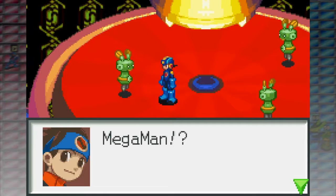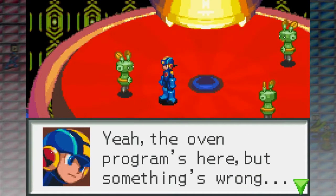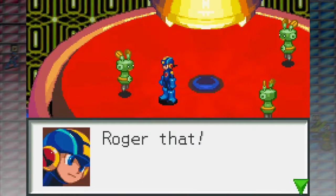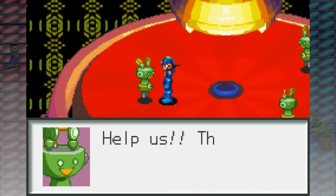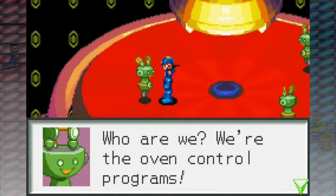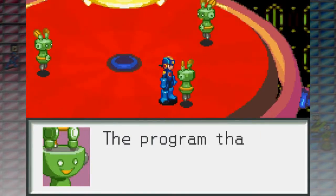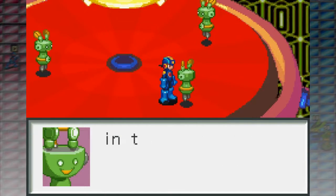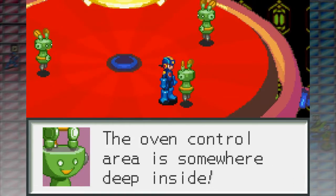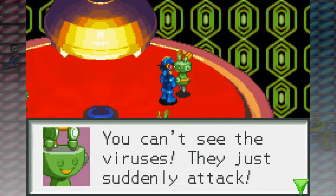Mega Man! Oven programs here, but something's wrong. Help! Help! Taken over by a virus. Well, that can't be good. The program controlling the virus is somewhere in the oven control area. You can't see the viruses — they just suddenly attack!